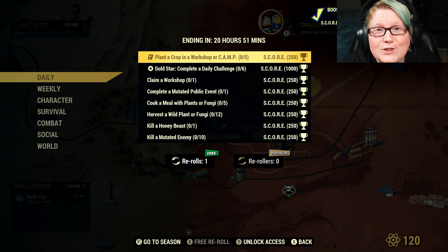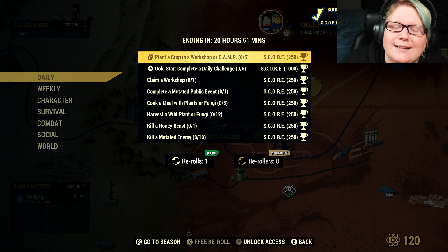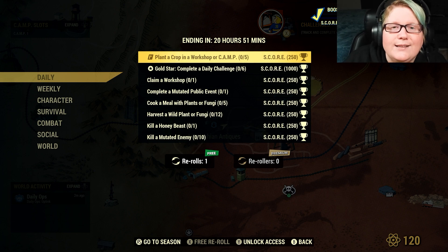Welcome back Wastelanders! Today is Tuesday, October the 10th and it's time for your weekly Fallout 76 update. Let's go over our daily challenges, our weekly challenges, and all the new stuff in the Atomic Shop — find out what the new sales are and everything that's free.